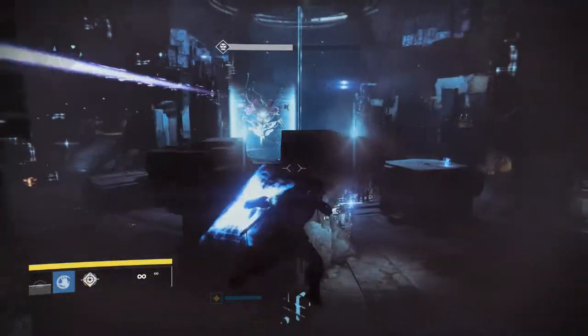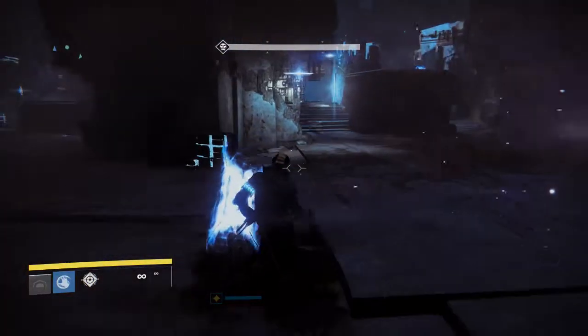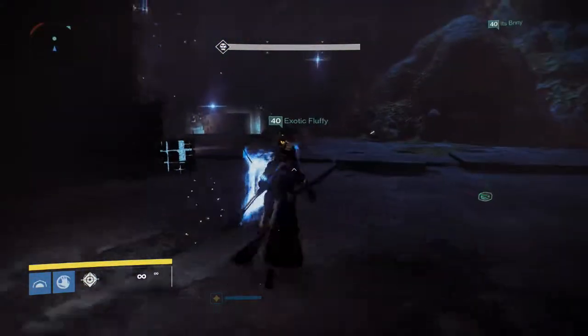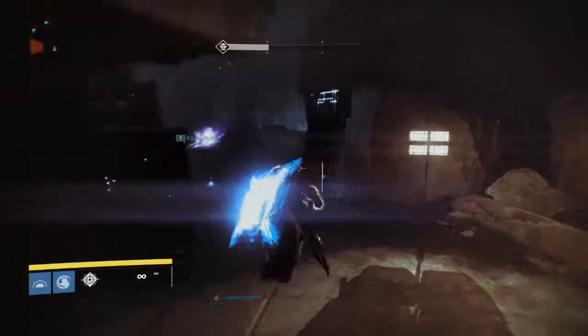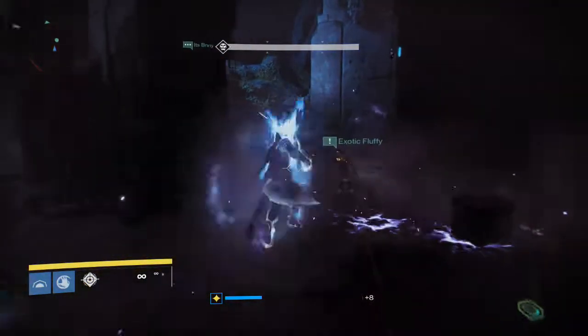The next ability is not actually an attack or a defense move — it's more of just a movement kind of thing. All you have to do is be in the air and press the bumper. This will allow you to move back and forth or pretty much glide across the map. Now the last ability is also a movement ability, but it's a little tricky and you can only do it on a warlock as far as I know.